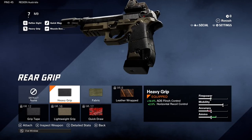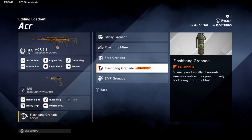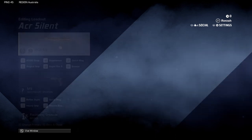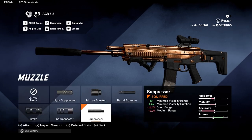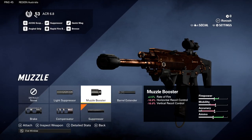For devices, I would use a flash bang. For my secondary setup on the ACR, it's pretty much the same but I use a suppressor instead of the muzzle booster.